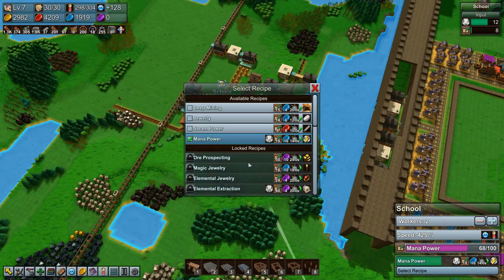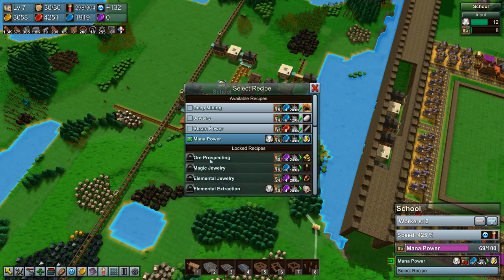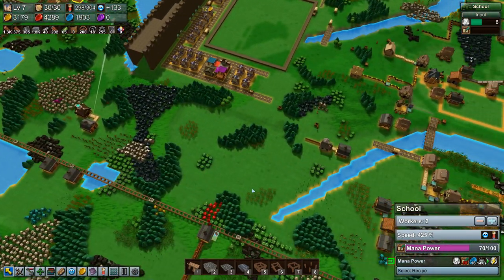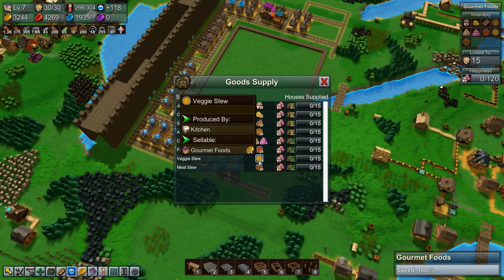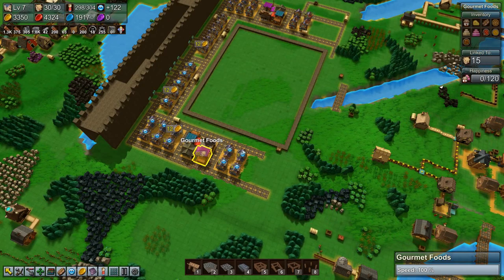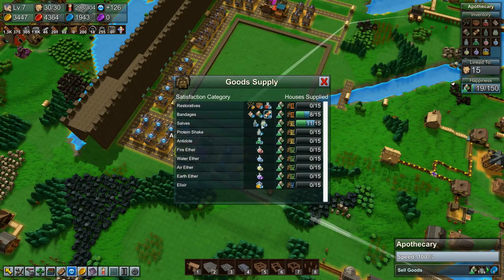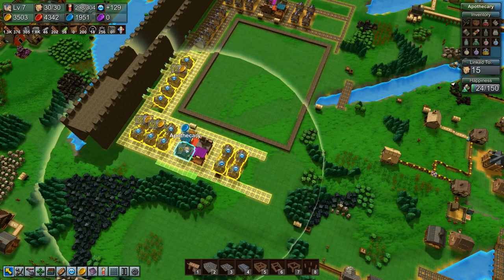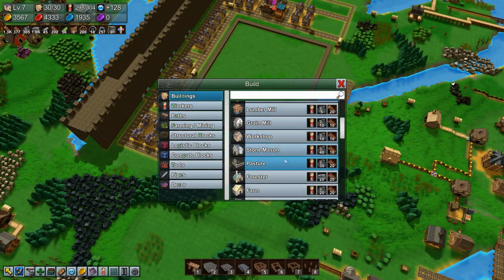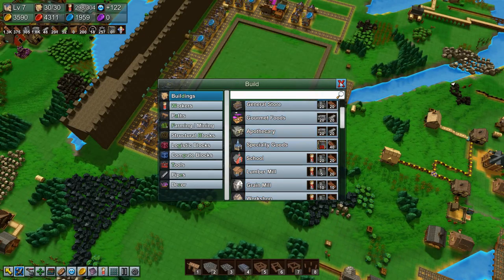We need purple coins. How do we generate purple coins? Gourmet foods — the berry cake does, but that's not really great. The apothecary is mostly blue coins; there are purple coins on earth ether but we can't do that yet. Can we even build a specialty goods store yet? Yes we can, but we need mana brick for that.